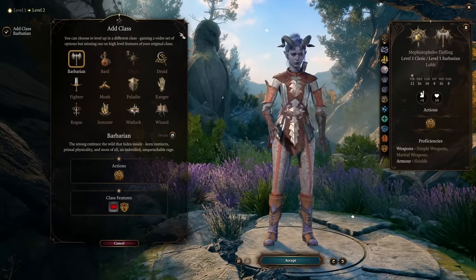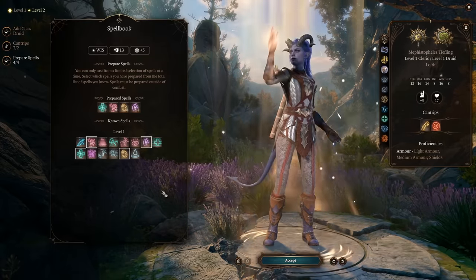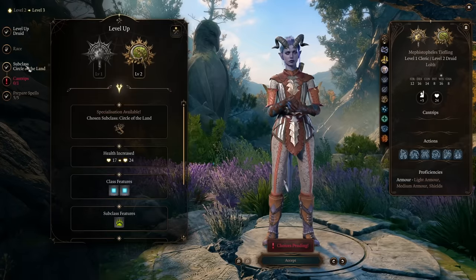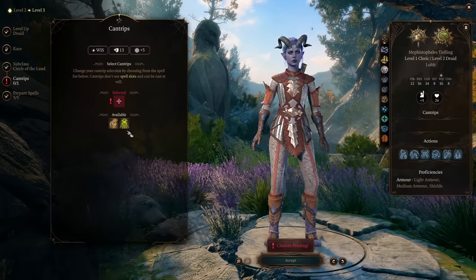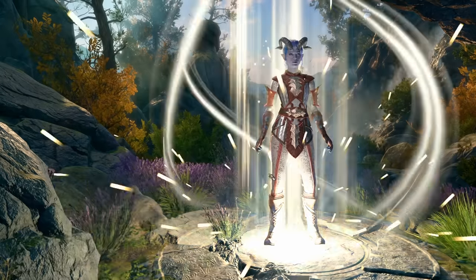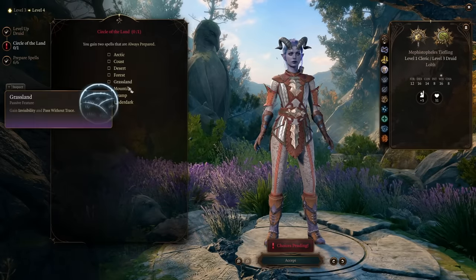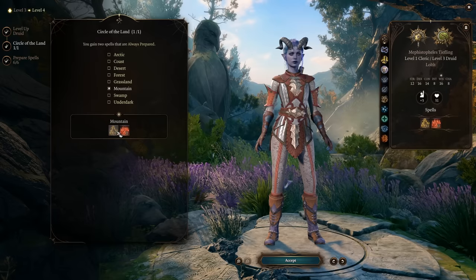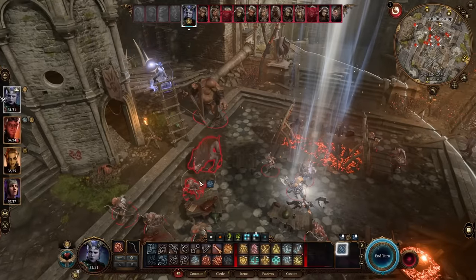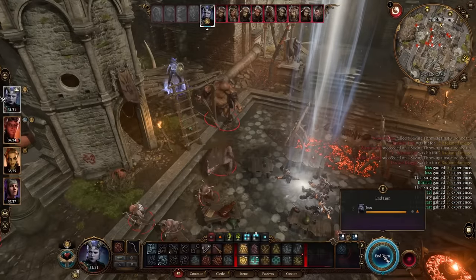Your next three levels are going to go into Druid. For your Druid subclass, you're going to pick Circle of the Land, and when you get to pick a land, you can pick any of the lands for whichever spells you want — in most cases you're not going to use any of them. I chose Mountain for my setup here because Spiked Growth is handy and so is Mirror Image. Now, why did we choose these two classes? They give us access to two incredibly OP spells that work together in a combo that are just ridiculously busted, and that is Sanctuary and Moonbeam.